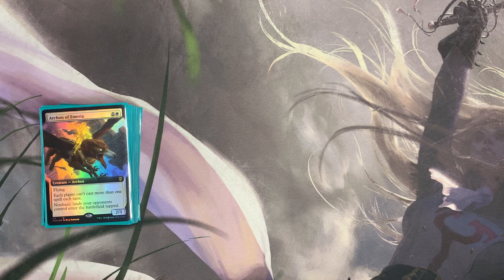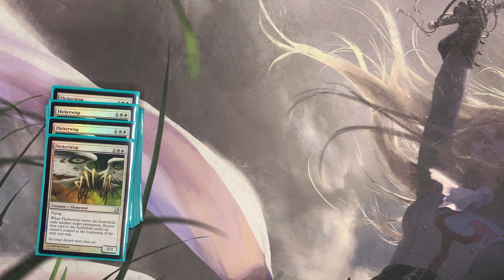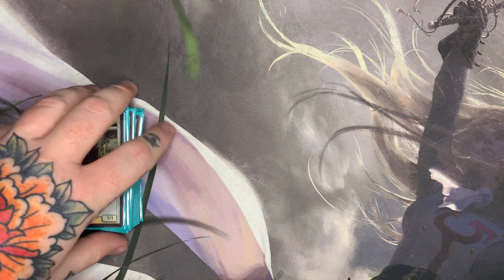We have the classic Death and Taxes piece Flickerwisp as a four-of. This is a solid four-of because we're trying to blink things with Yorian and Charming Prince, and we have a lot of enter-the-battlefield synergies in the deck. Unfortunately in Modern we don't have a way to tutor our creatures in Mono White, so we want to play four-of. The Legacy deck gets to trim to three, but we want the solid four here — blinking our Charming Princes, Skyclave Apparitions, Yorians, and Stoneforge Mystics to get more value. This card has been basically part of the Death and Taxes archetype since the beginning.